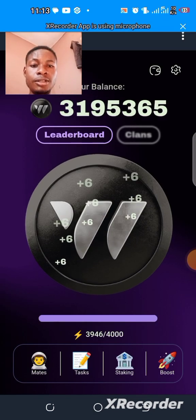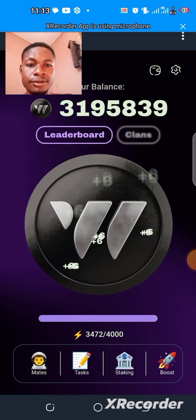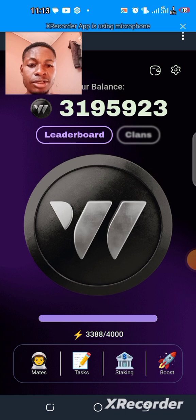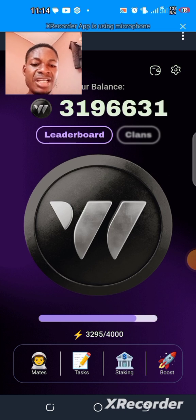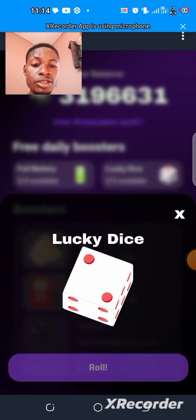So now let's see — this is how mine looks. When you're not on a major team, that's how it might look. But then there are things downward — there's this option: Code Boost, Full Battery, and then Lucky Dice.